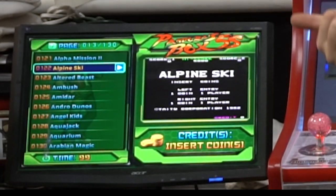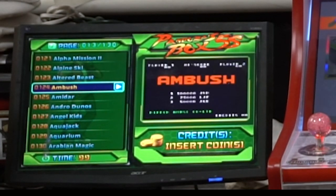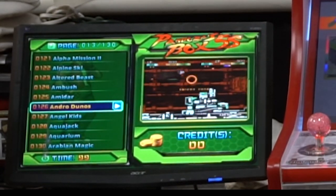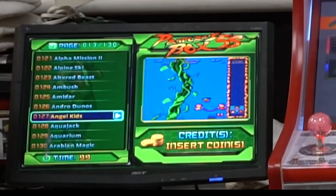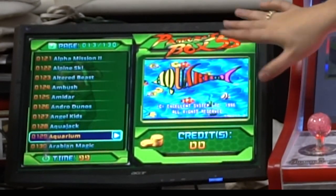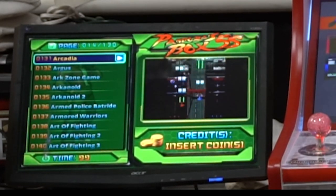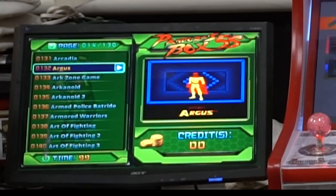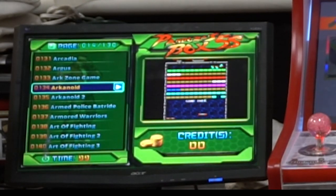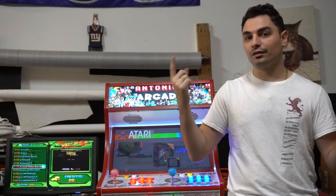Once you play on the Pandora's Box and finish a game, it automatically adds an extra credit and goes back to the regular arcade attract screen. For Street Fighter, it loads the Street Fighter attract screen with the music and cut scene. After three minutes, the Pandora's Box exits on its own back to the menu. You can also set it to lock to just one game so nobody can access the menu — I do that for arcades set to a single game like Street Fighter 2.